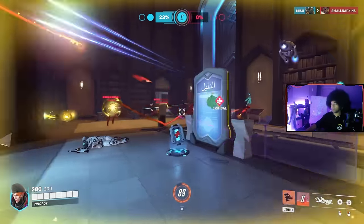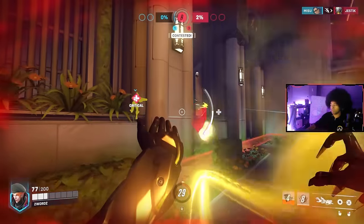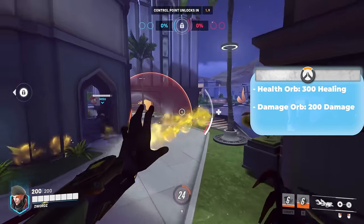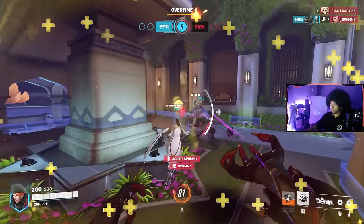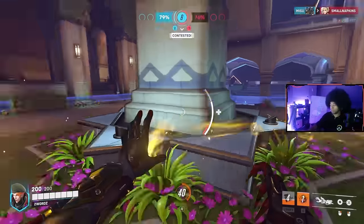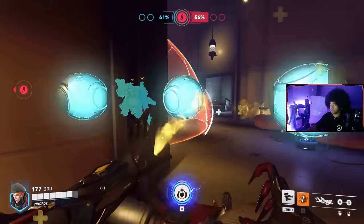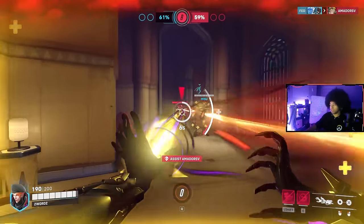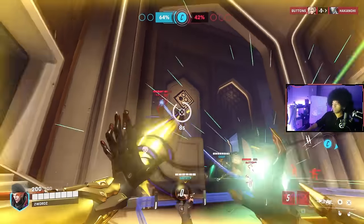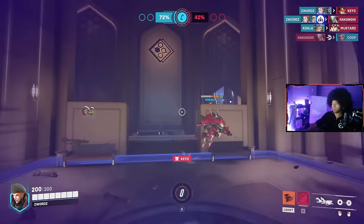Moira's Biotic Orb is a projectile ball of energy she can use for damage or healing. It can be thrown toward a target and, as long as they're nearby, the orb will reach out to heal or damage them — healing up to 300 health or dealing up to 200 damage. Fade is a fast movement ability allowing her to disappear, become invulnerable, cleanse negative effects, and reposition. Her ultimate, Coalescence, is a multi-purpose beam that either damages or heals depending on who it touches. Moira is a fairly easy hero to learn and a great option for players more comfortable with playing damage.